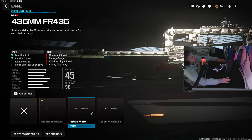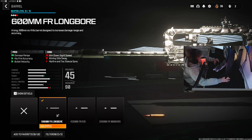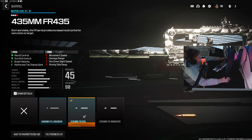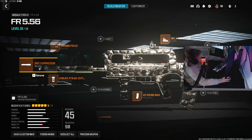For the barrel, I bounce between the 435mm and 600mm, but I think I go with the 435mm mainly because it gives you better recoil control — it says so right there — and mainly bullet velocity and recoil control. That really helps.